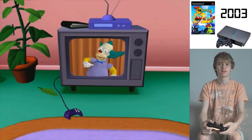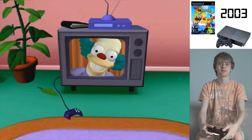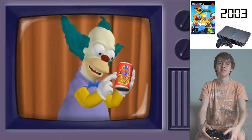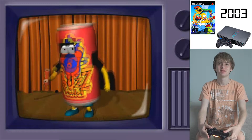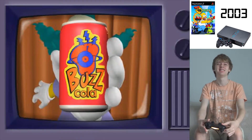Homer announces he's endorsing a new cola: 'And this one isn't poisonous to anybody - that we know of. New and improved Buzz Cola is made from only the finest sugars and waters, plus it has a special ingredient too hot for the FDA. It'll give you the get up and go you need to do all the pathetic stuff you have to do. Try new and improved Buzz Cola.' They're so cruel to children!